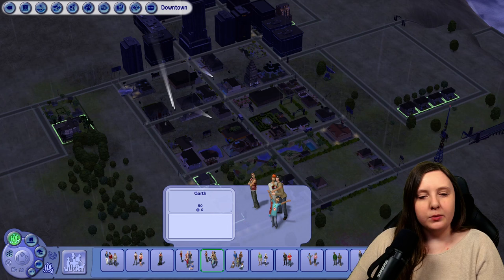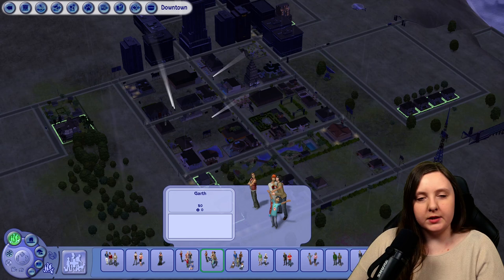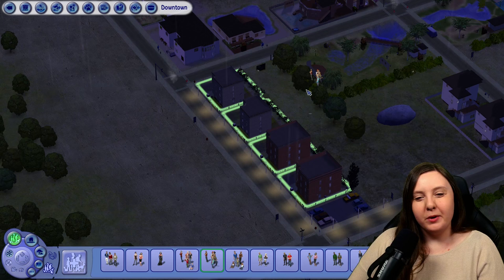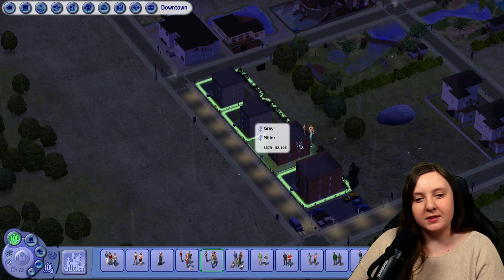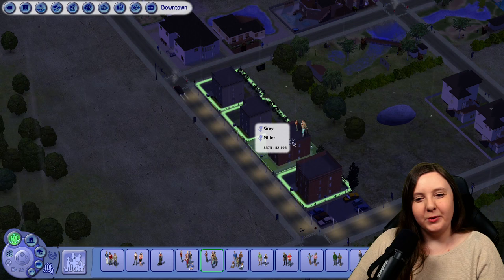So we have the Garth family. This is a family that contains a slob, so I was thinking of making them on the poorer side. The only houses I can choose from would be this row of houses. I'm trying to remember what the apartment units look like that I haven't used yet. More space would be nice because it's a family of two parents and two children.